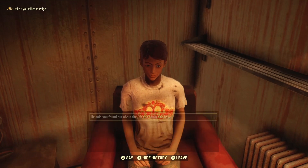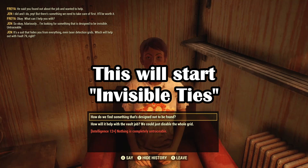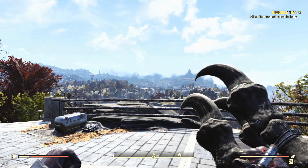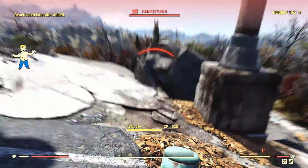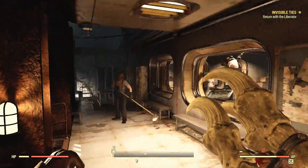Once all of these three quests have been done, return to Foundation and locate the person named Jen. She will give you some backstory on the mission, but basically just say whatever you want to her at this point in time and then proceed down to Vault 76, where you will be going to destroy and then capture a Liberator. Follow the button prompt on screen while looking at the corpse to capture it. Then you must return to Foundation and speak to Jen.